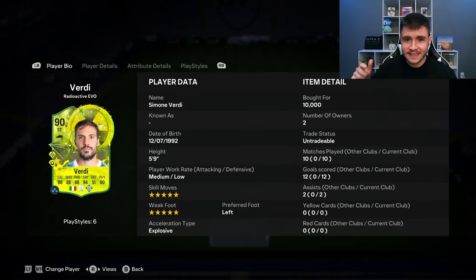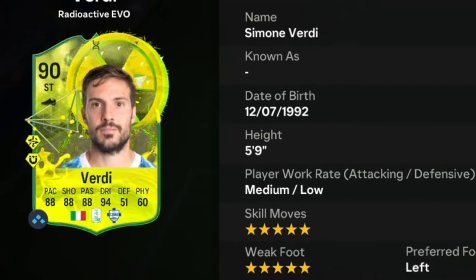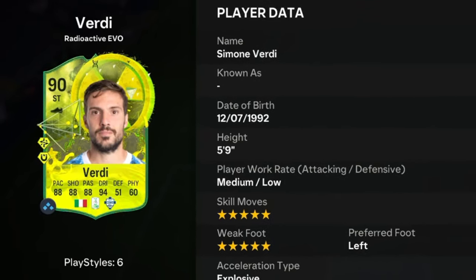we're going to go ahead and check out the new Radioactive Dynamo Evolution card for Verdi. Verdi is a 90-rated card. He has medium-low work rates, left-footed with 5-star skill moves and 5-star weak foot.